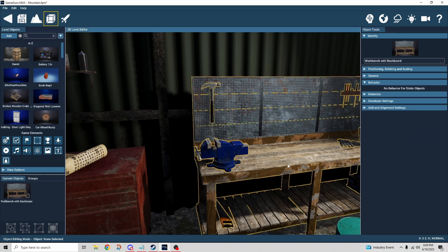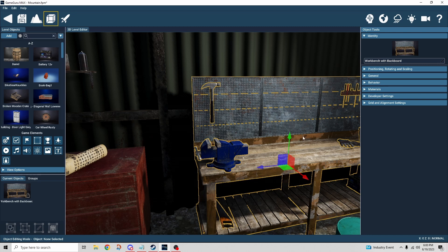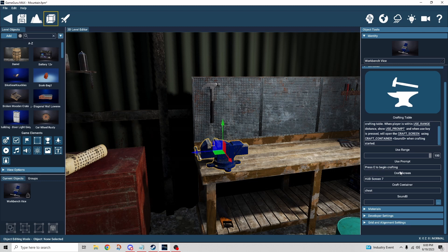Now for the workbench. I used this vice as my crafting table because the original object is a static hull, and you can't put a behavior onto a static hull. So I added the vice and changed it to a dynamic object to attach the crafting table behavior. You can configure the range the player needs to be within, the prompt they see when approaching, and the name of the screen that opens. The 'craft container' setting threw me — I assumed the crafted item would appear there, but it shows up in the player's inventory.